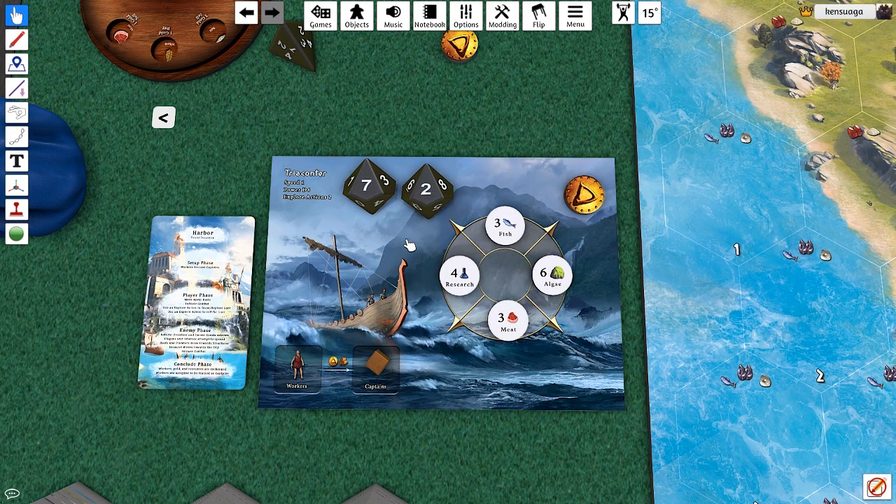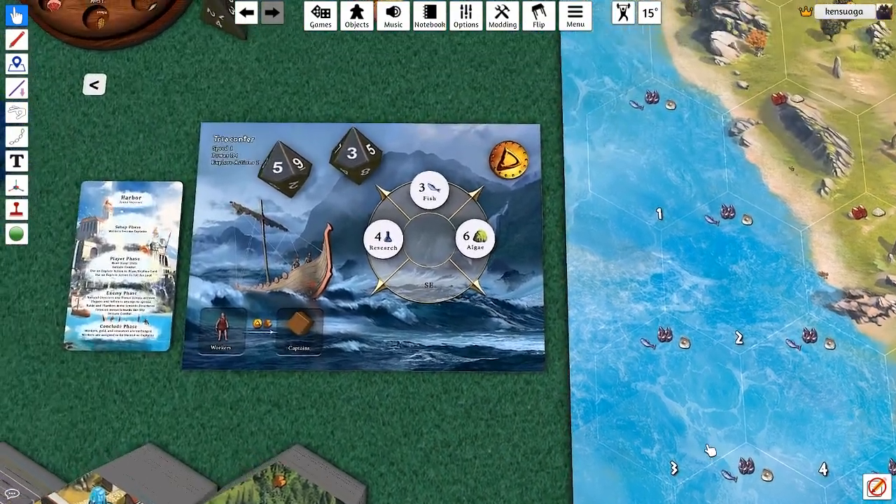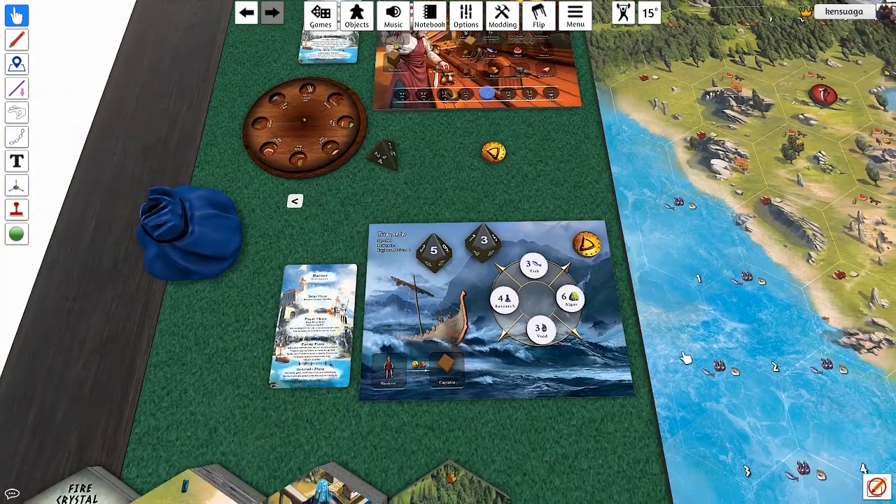The way exploration works is you roll percentile dice. We'll take one action and go for the meat - it's a 6%, so it should be pretty easy. We'll roll and say that's a 53, and we have succeeded. We'll take this and put it on the port. On the next action we explore again, drawing a new token from the bag - it gives us some void crystals, which look pretty easy to get. For the algae, we'll need to move more explorers over there, which takes the difficulty down 10% per explorer, making it a lot easier. We're getting closer to our objective.